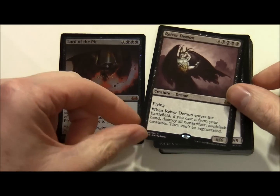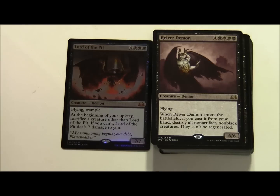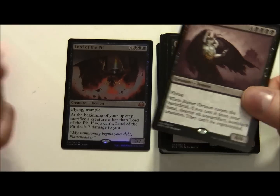So we're looking for a number of sacrifice outlets here. Reiver Demon costs 4 colourless and 5 black - just as well this is a mono black deck. It's a 6/6 Demon with Flying. Whenever Reiver Demon enters the battlefield, if you cast it from your hand, destroy all non-artifact non-black creatures. They can't be regenerated.